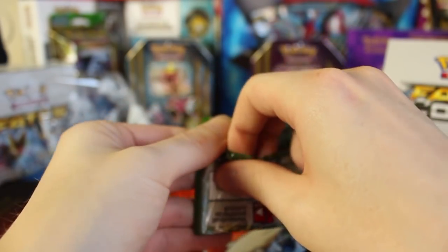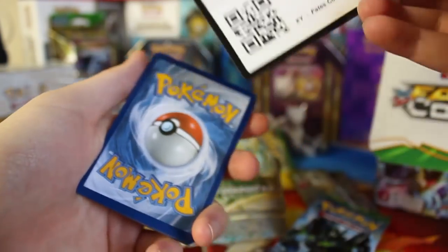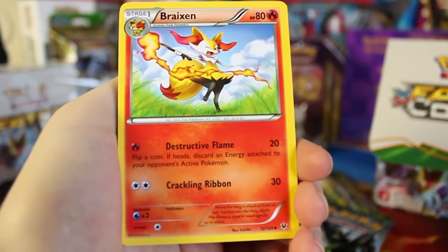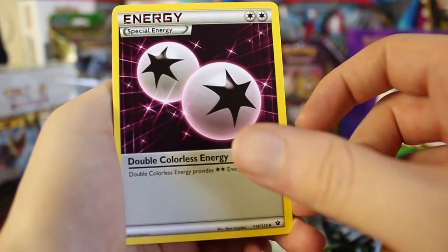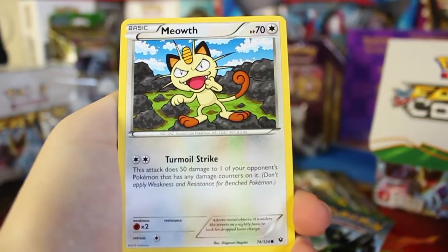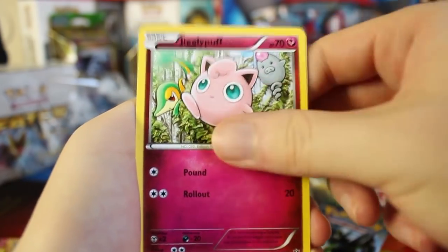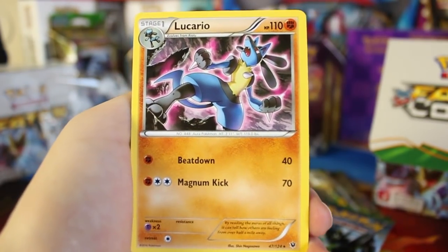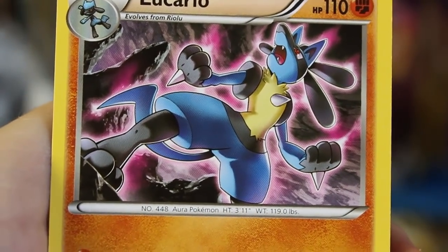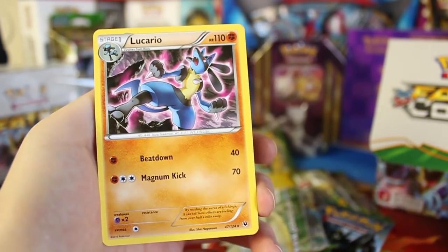And our last pack right here — let's see if we can get one more good card. We have a Whimsicott, a Brycen, a Double Colorless Energy which kind of looks a bit more pink, a Snivy, a very menacing Meowth, Gothita, Jigglypuff, and Deerling. The Reverse Holographic is a Meowth as well. And we've got a Lucario — looks like he's powered up with some Double Colorless Energy. Actually, he could use Double Colorless to fill in that attack, so maybe he really is powered up by that.